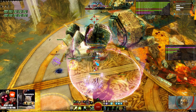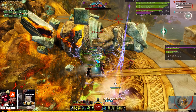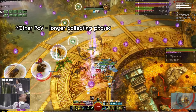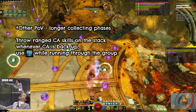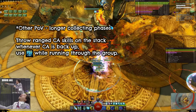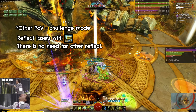The boss will be dead soon. If your collecting phases are longer you may get your CA back up while you are collecting — in that case you can cast whatever you can from range on the group, like CA 1, 2, 3, and then again while you are running through them. If you are doing CM, place your staff 5 under the person who is targeted by the laser and then you don't need any other reflect.